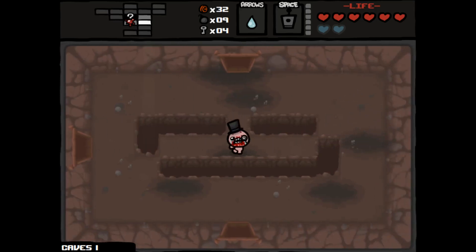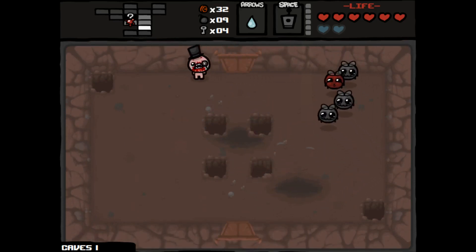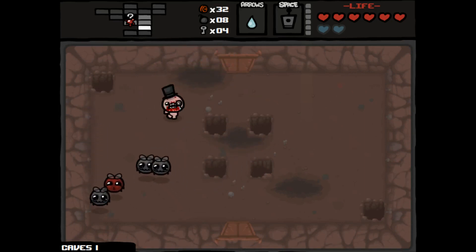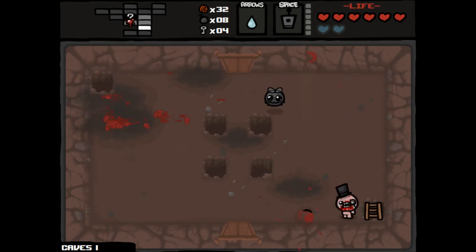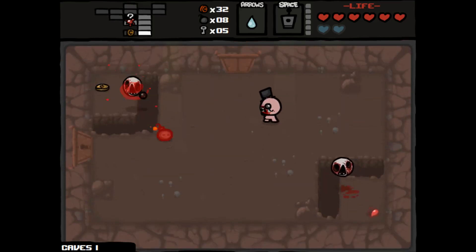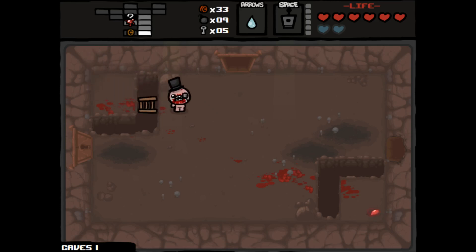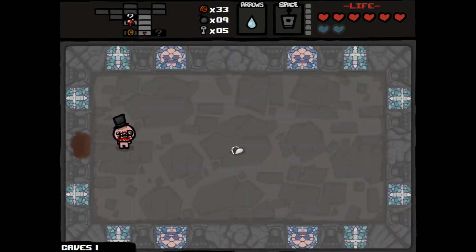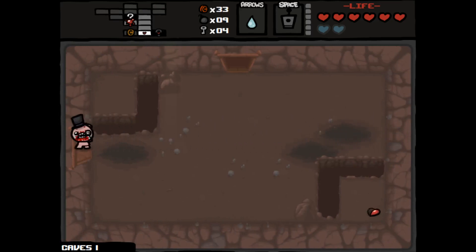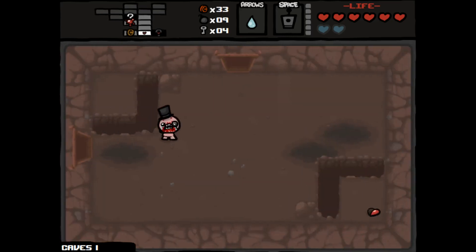Let's check the wall there. I think that was actually just planting the bomb, not my bomb fetus. We got another key. We found our shop right away, and probably the super secret room. Let's grab this — we're going to wait until we beat the boss just in case we take some damage, but that should give us another heart. Everything in the item room is crappy, we don't want any of that. Let's move on to the next floor.